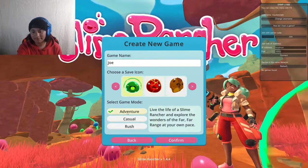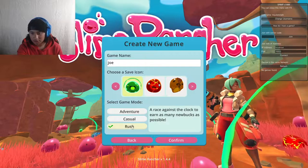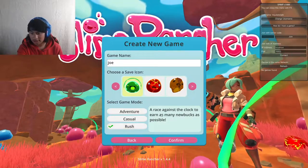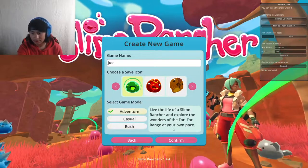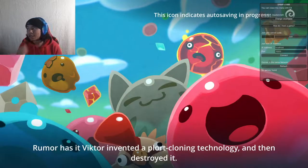Choose icon — why not this guy. Select game mode: adventure, casual, rush. What is rush? A race against the clock to earn as many — okay, adventure. Confirm. All right, here we go.